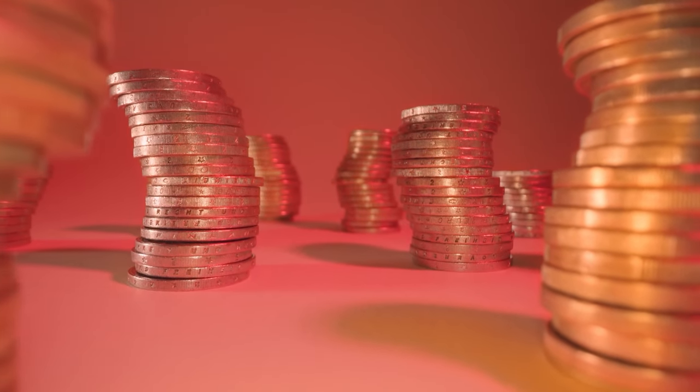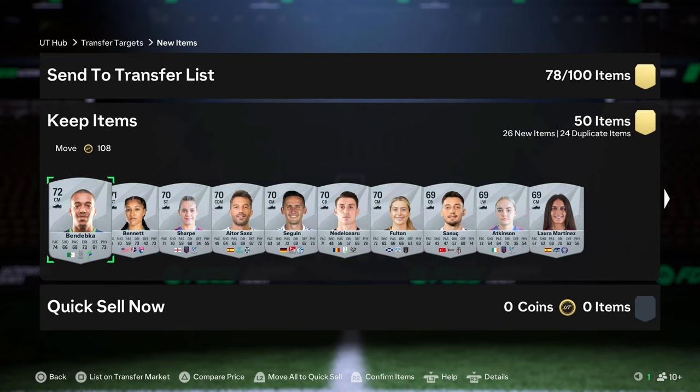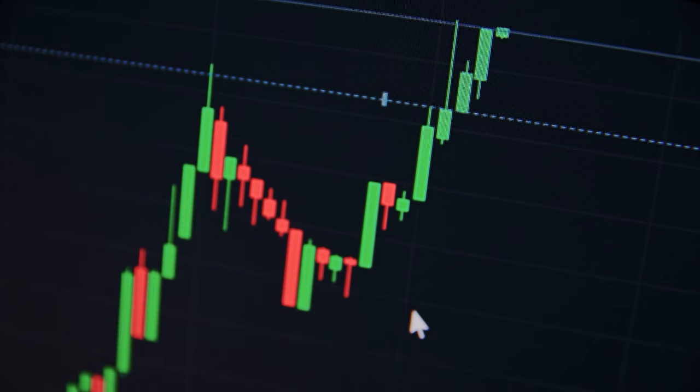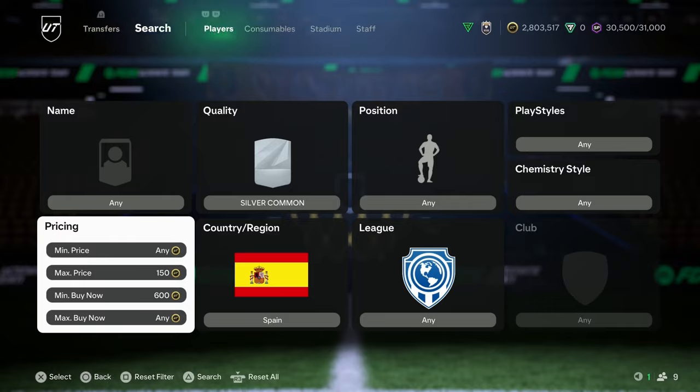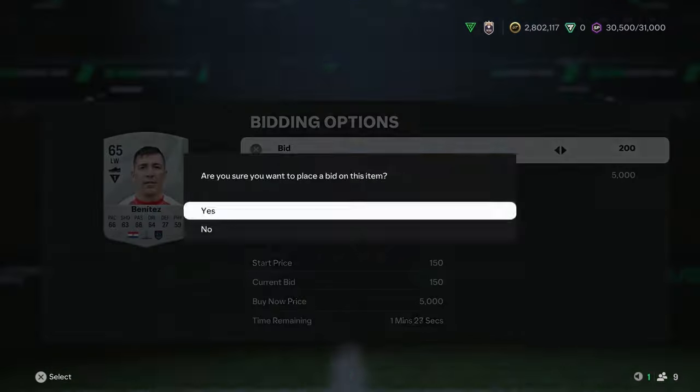That way we already make profit while filling up our club. Continue this bidding process as long as you want, and once around half the players you win are dupes, move on to silver rares and then bronze rares. Bronze rares you can get for 150 coins on bid, but since you already get a lot of them in the bronze pack method, you don't need to specifically bid on bronzes — and don't bid on bronze commons at all. If you want to go deeper and make more profit, you can specify your search by adding a top nation, top league, or position, and repeat the same bidding process.